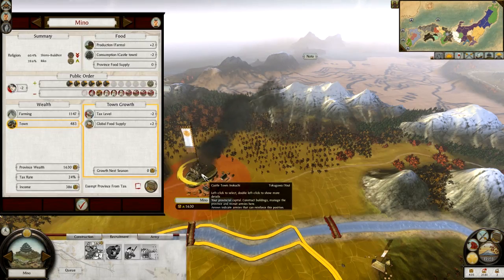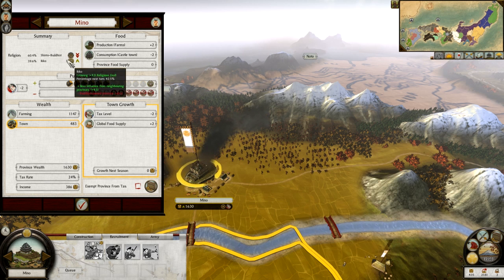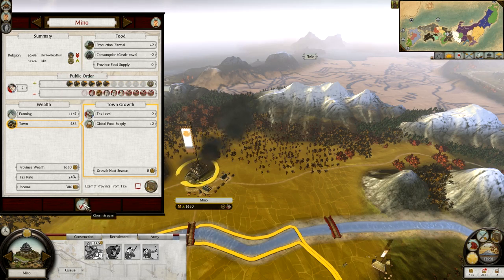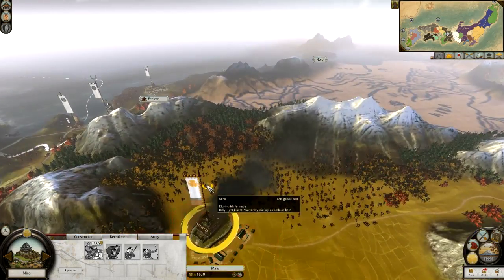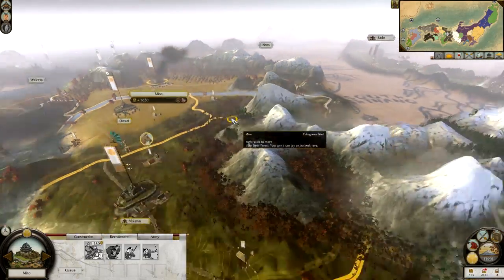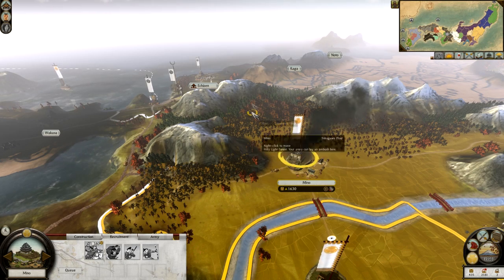Somebody pointed out that the Iko-Ikki religion is actually growing in this land here, so this could cause me some problems. This is caused because of the fact that they have neighbouring provinces — this one here and this one here. Ideally we could do with those guys being dispatched, but I don't really want to start marauding up there just yet. I'm going to focus my efforts on the Hojo and just pray that the Hattori take them out for me.